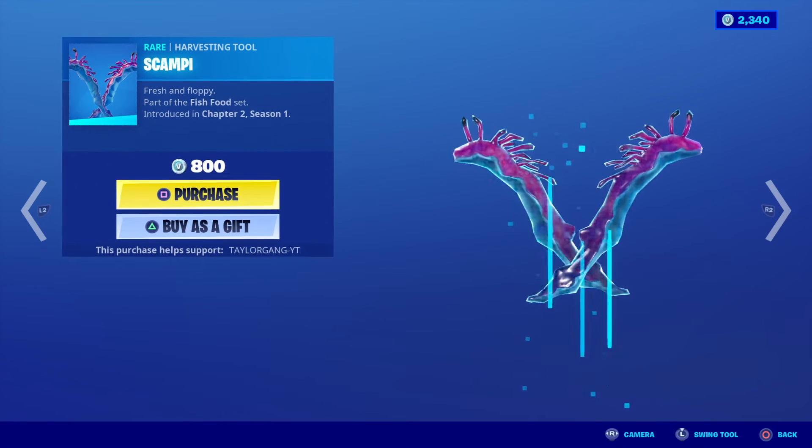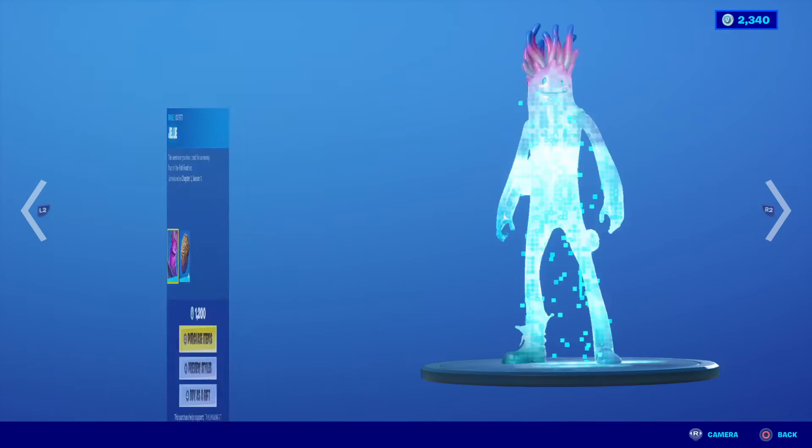The Jelly comes back — 1,200 V-Bucks. The Scampi Pickaxe also makes a return with that set.